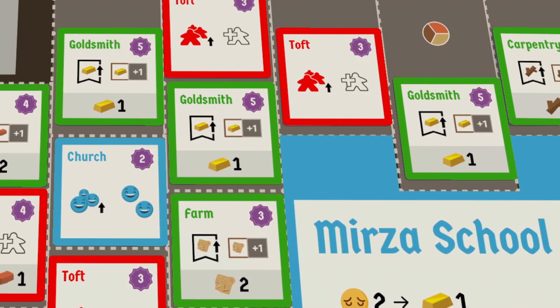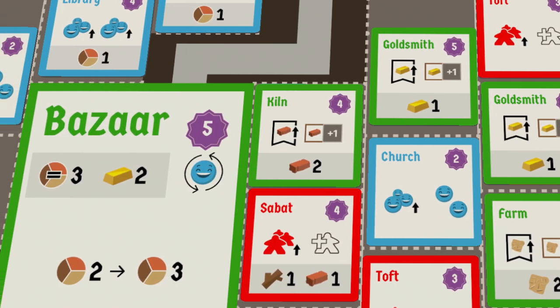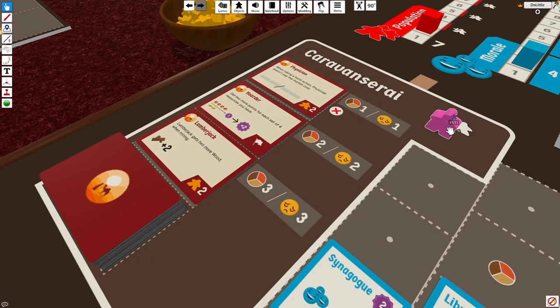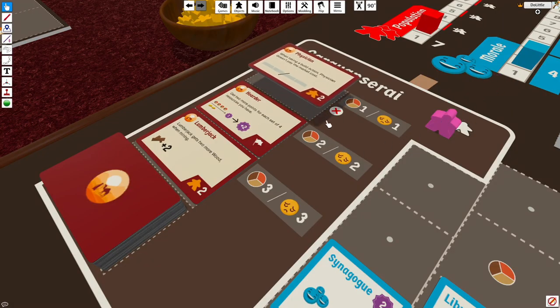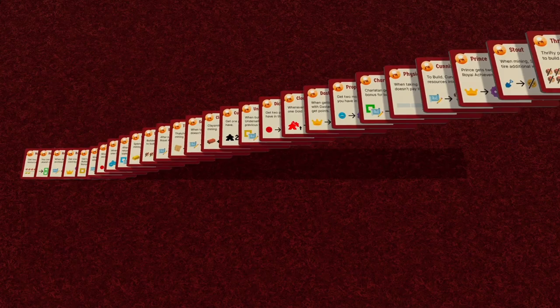This makes the entire city a shared engine. The progression of that engine benefits all the players. Players can also visit the Caravan Sarai to recruit different travelers from around the world. These travelers act as temporary workers with special abilities.